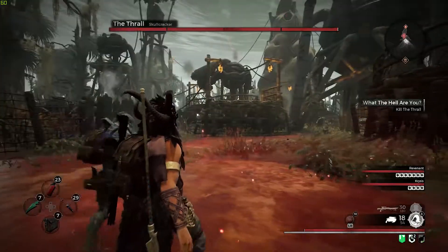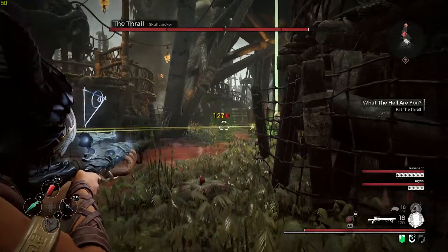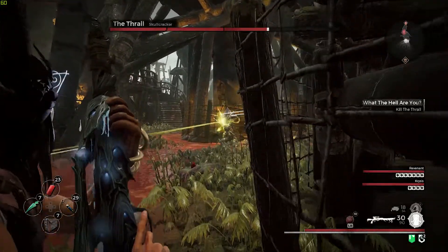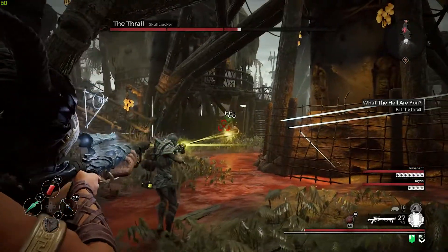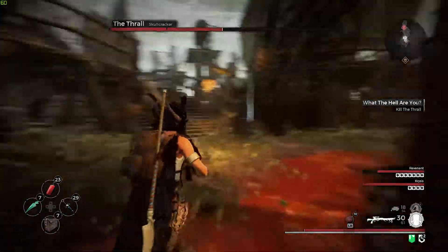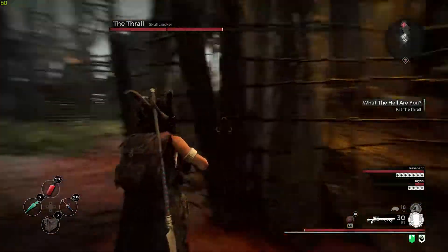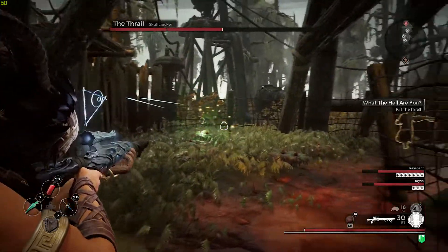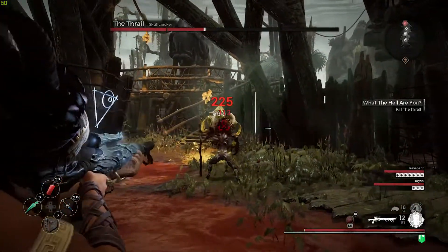In order to get the weapon mod Swarm, you have to kill the boss called the Thrall. The Thrall is located on the corrosive planet on the way to fight the Beast. He's a short boss with a staff, and he does a lot of AOE damage. His adds are pretty powerful, so I'd recommend focusing on the Thrall, or at least having one teammate focus on him and kill him as quickly as possible.